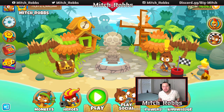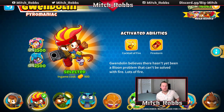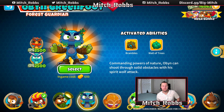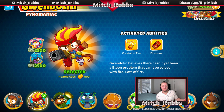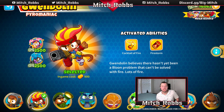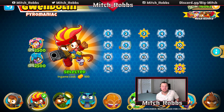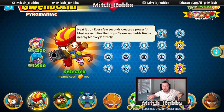We're going to go over Monkey Meadows using the hero Gwendolyn. There are four starter heroes you don't have to pay for: Quincy, Gwendolyn, Striker Jones, and Obyn Greenfoot. Gwendolyn is going to provide a lot of buffing to our towers. She has Heated Up — every few seconds a flame wave comes out from under her, pops balloons, and adds fire to other monkeys' attacks, which gives some lead popping power.